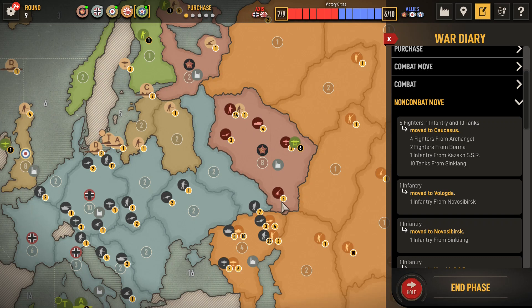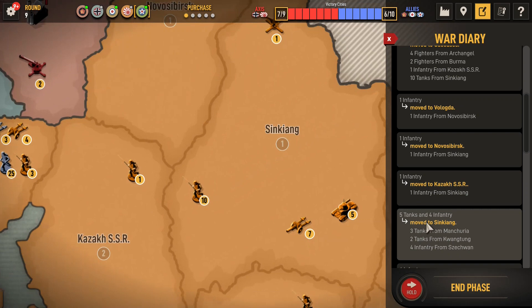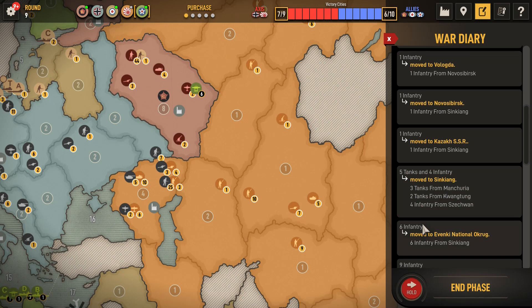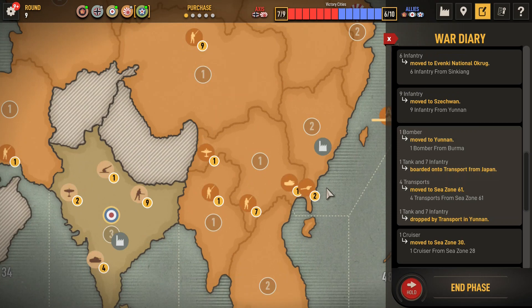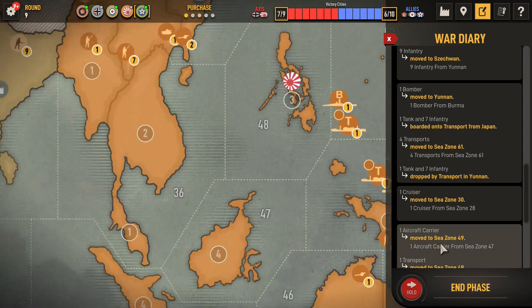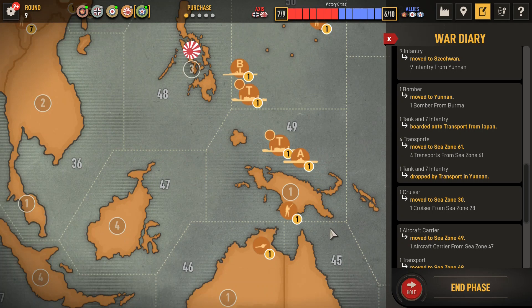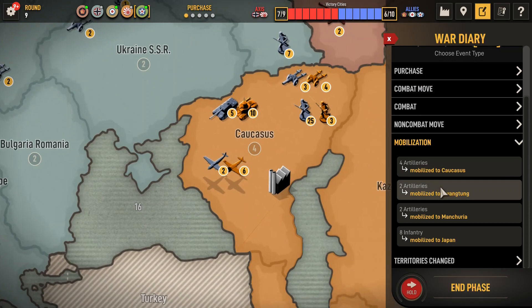And we will find where and how we can reinforce. Sent an infantry to Vologda, an infantry to Novosibirsk, an infantry to Kazakh. Has a stack here in Xinjiang. Six infantry to Venki, nine infantry to Sheshuan, and his transport units and aircraft over to Yunnan. Move the cruiser down to C-Zone 30. He got a transport to pick up this lost unit here. Submarine to C-Zone 51. Battleship and transport to C-Zone 50. Four artilleries in Caucasus, two artilleries in Kuangtang, two artilleries in Manchuria, eight infantry in Japan.